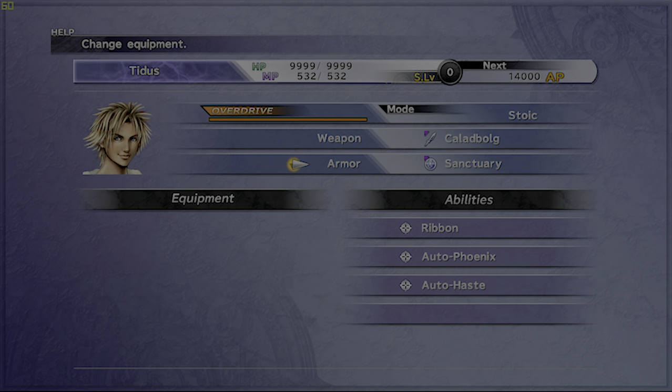For Auto-Phoenix you need Mega Phoenixes. We got a bunch when we caught all the fiends, but if you want more, bribe the Ghost fiend at the Cavern of the Stolen Fayth — I believe it takes about 250,000 gil for maybe 20 or 30 of them.